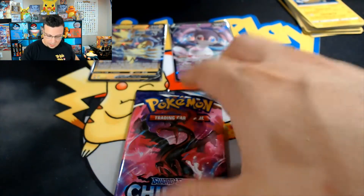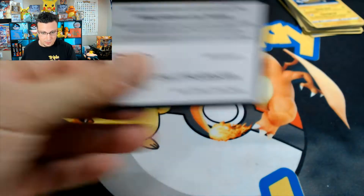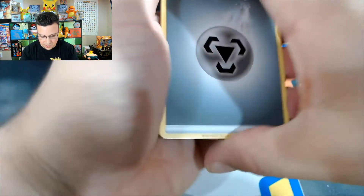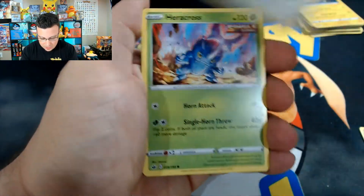These blister packs give a lot of common cards, but I feel like you get the best hits out of blister packs — we pulled the Galarian Articuno alternate art out of a blister pack. Alright, come on, let's get some hits from Chilling Reign.